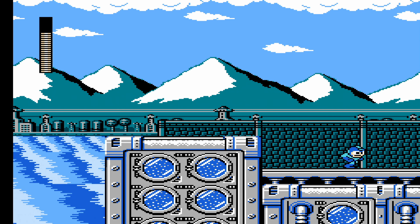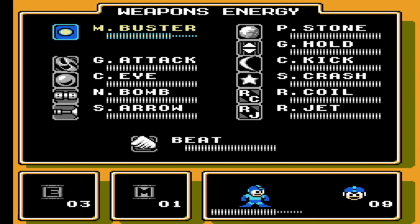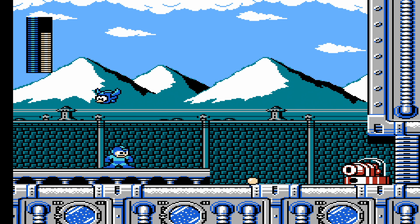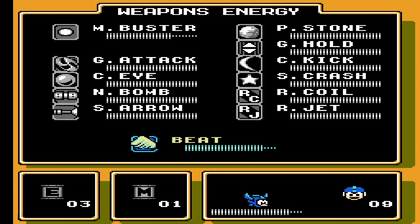Now that we have all of the letters, we can actually see what it unlocks — because of course it unlocks something. It is actually a pretty nifty little robot bird called BEAT. BEAT also comes equipped with weapon energy, so don't think you can infinitely use this guy, but it is a very powerful asset. If we summon BEAT, it will automatically start attacking enemy robots on screen. Every time it makes a hit it will cost weapon energy, so BEAT definitely cannot be used to cheese the game — but if you get in a pinch, it is a very helpful little bird.